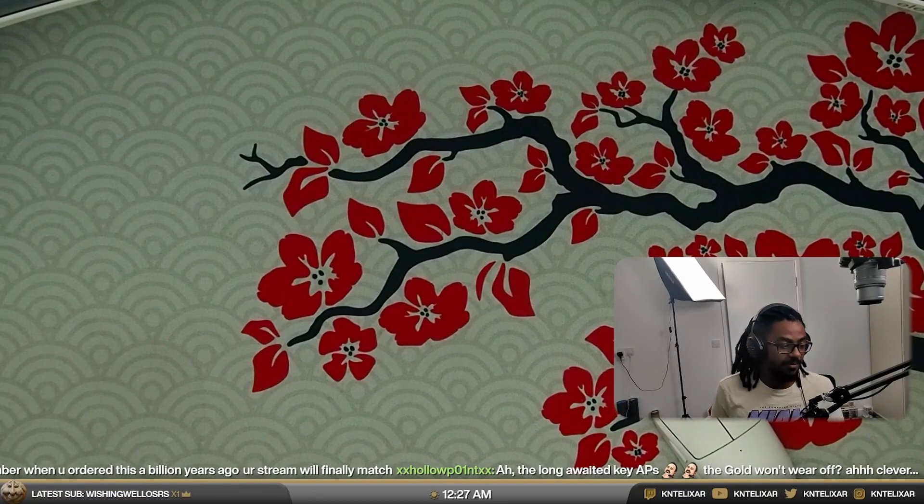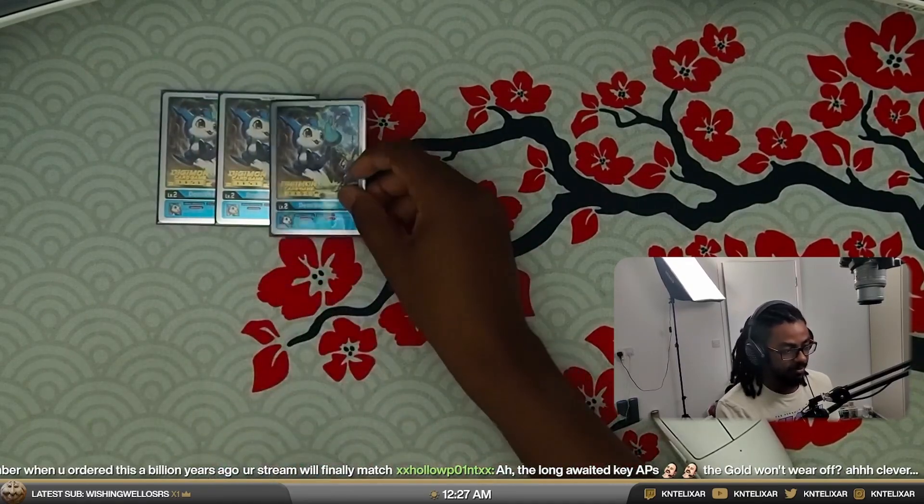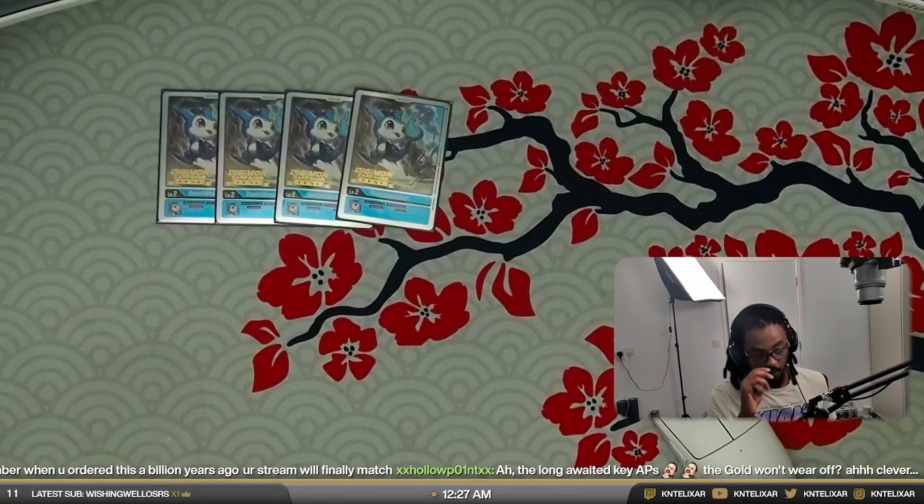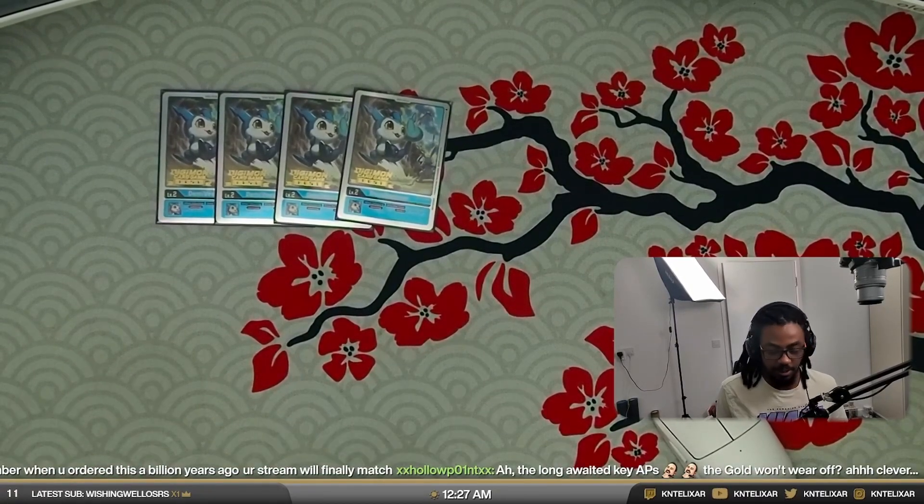This is a jamming profile. We're going to be rocking the Demi Vmon from BT3 — when attacking once per turn, if your Digimon has jamming, draw one. That's going to get us the draw power we need. There's not too much searching in this deck, but there is a whole lot of draw power, and we're going to start that off with the eggs.